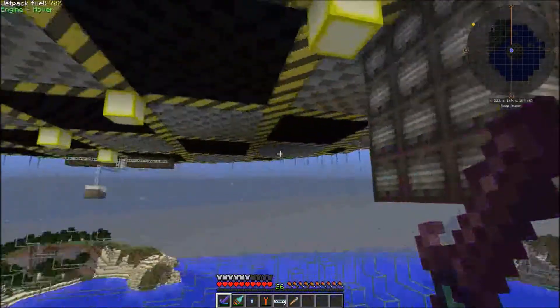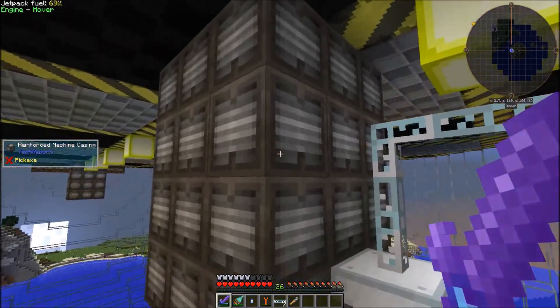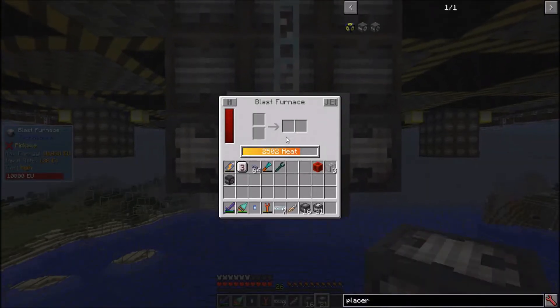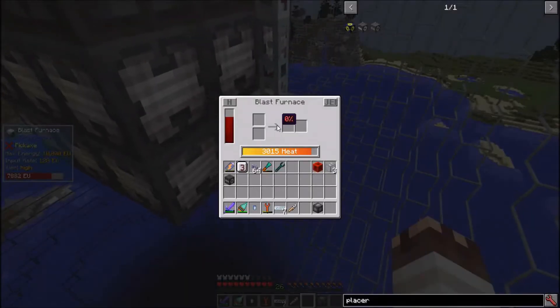I've set up wings on the other three sides. Here's another full reinforced machine casing blast furnace. This one gets two advanced machine casings so it can run tungsten. And this one gets 21 advanced machine casings so that it can run tungsten steel.